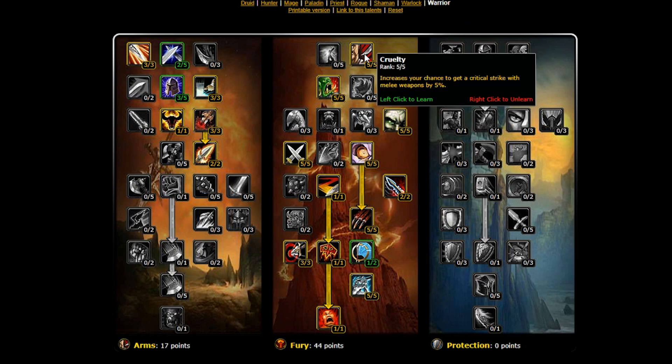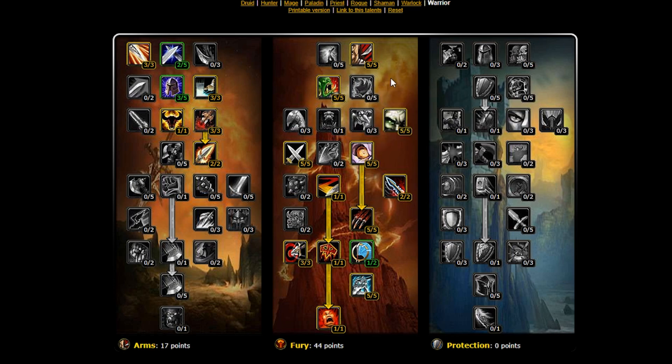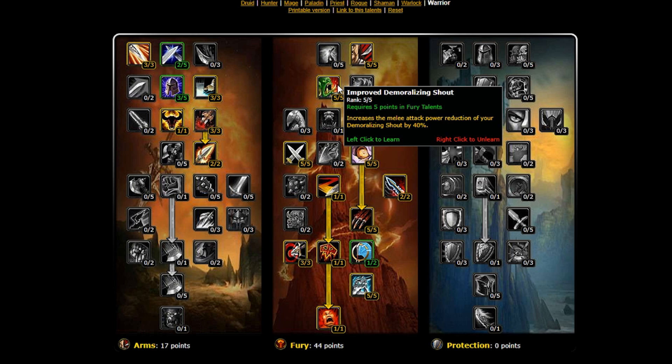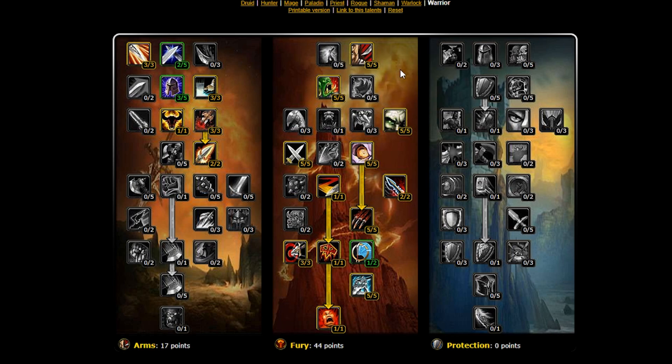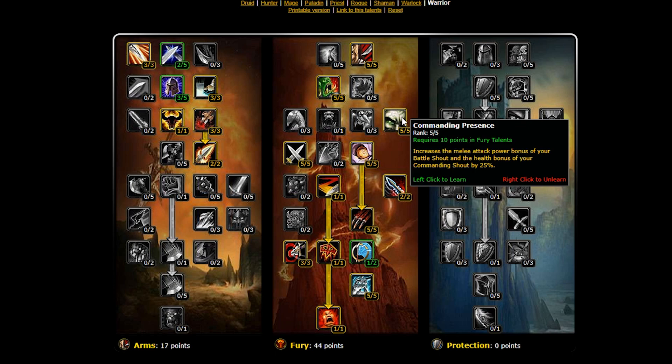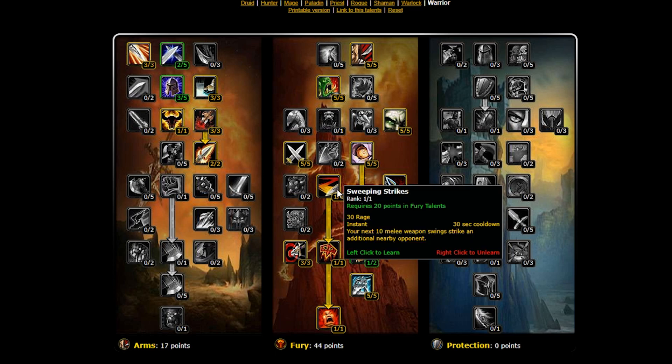First up we have Cruelty, which is exactly the same as in Classic. We've also taken Improved Demoralizing Shout — though there is flexibility here; if you prefer Booming Voice for leveling or PvE end game content, by all means take it. This is the spec chosen for the leveling guide later in this video. Next up we have Commanding Presence, which increases the attack power and health bonus of your shouts. We're also going to have Enrage, Dual Wield Specialization, and Sweeping Strikes, which has been moved into the Fury tree from Arms in TBC, radically improving your dungeon cleave when leveling.